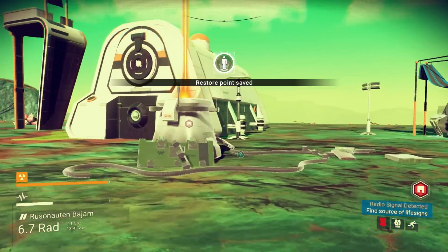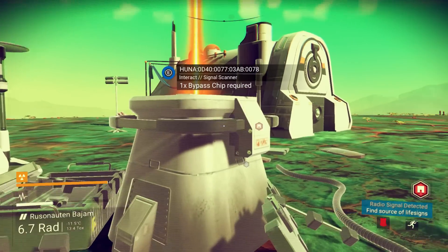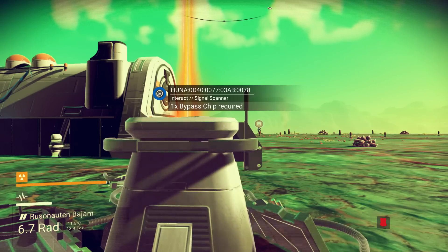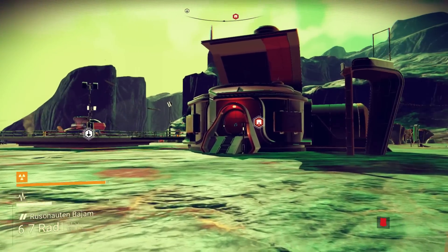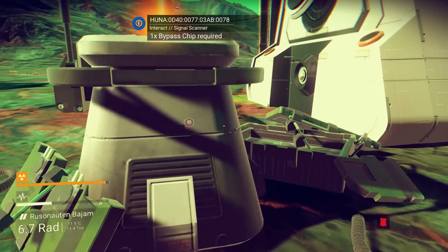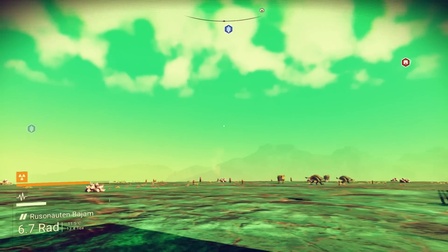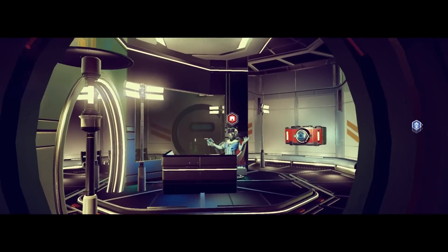Oh boy, it didn't age well, did it? I kind of need a bypass chip to activate it. But this is the coordinate of this planet — I'll take a screenshot really quickly. The planet is called... Hoonah, whatever that means. It looks like a beer cooler. Look at these clouds though — the clouds used to look so different. You can see they couldn't render too far away.